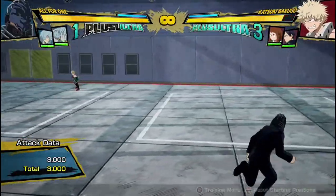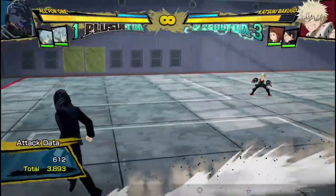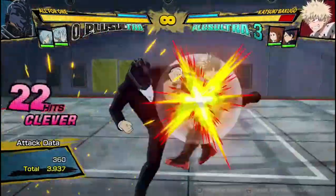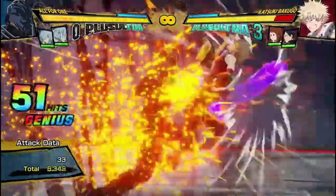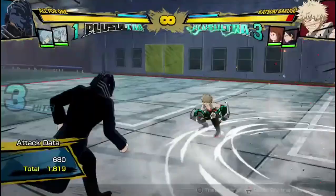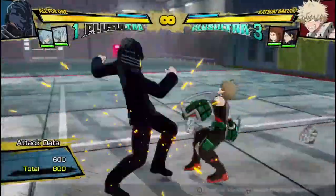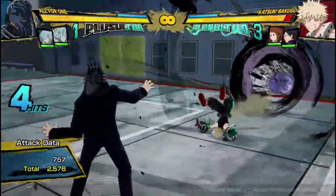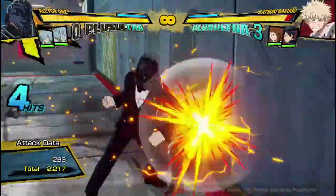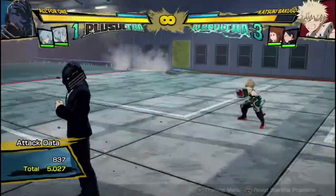That's basically All for One in a nutshell. He's really good at controlling the space, he has really overpowered tools like with this projectile. This teleport thing is really good for getting damage because it's practically a combo starter online since no one just guards it. He has a good red attack, so you can do some attacks and then go into his red attack. You can reset by doing something like that with this quick red attack.